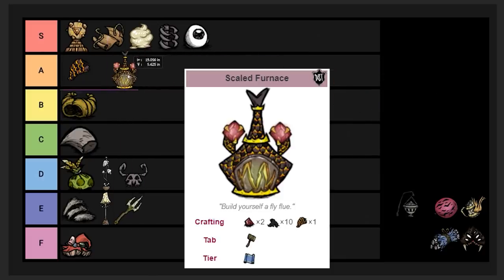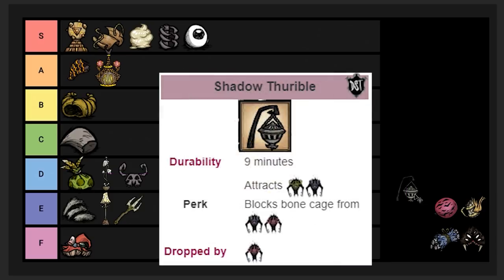The Scaled Furnace recipe drops when you kill the Dragonfly. I'm putting it in A tier as well. It's basically a permanent roaring fire, though without much light radius. It's pretty nice, especially for late-game megabases.